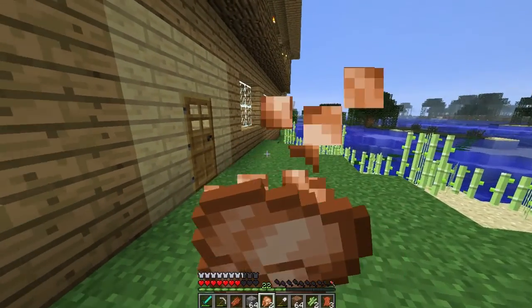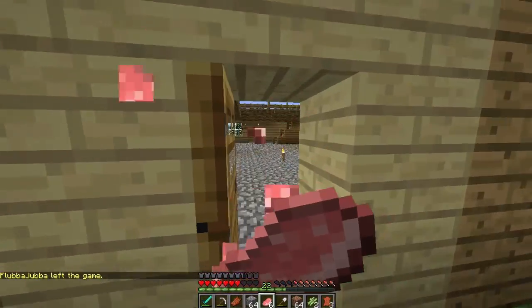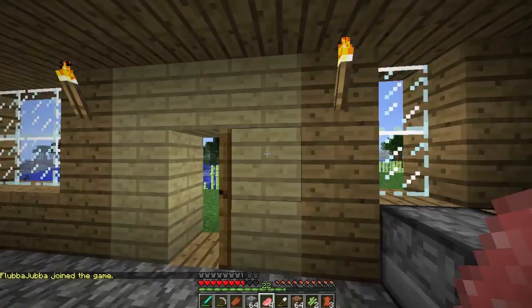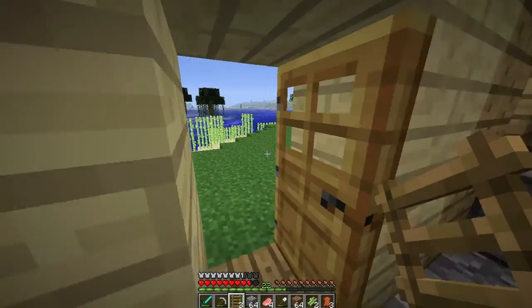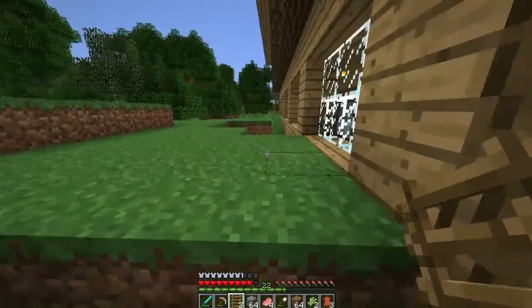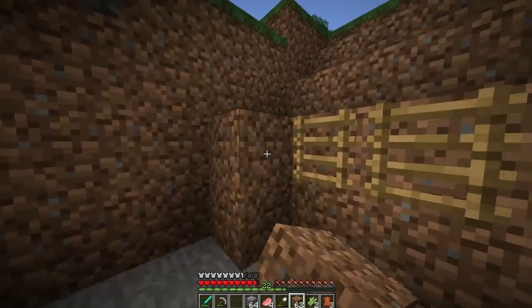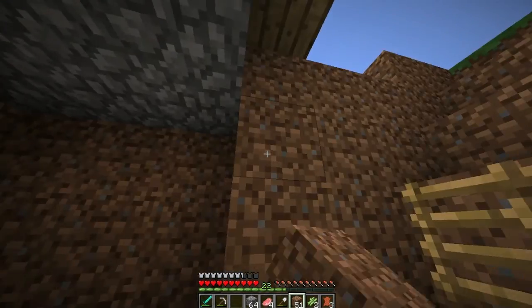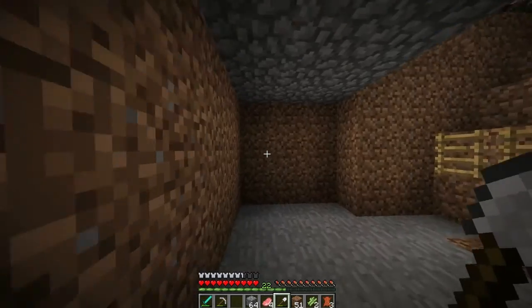Flying is not enabled on this server, apparently. Whoa, where the frig am I? Something must have blown up behind me. That was the weirdest glitch I've ever had in this game. The chickens aren't following. I was walking on plain land. It said flying is not permitted, came back on the server, and there was a hole below me. Okay, here's your animals, Matt. Down you go. You can jump in the hole. There's ladders to get out.